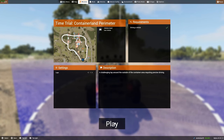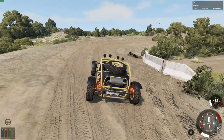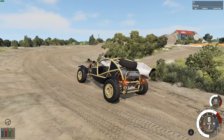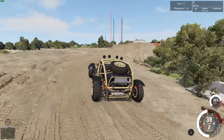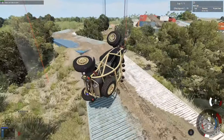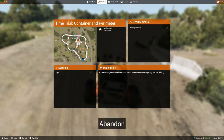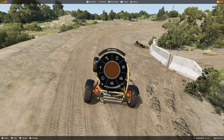Container land perimeter — start, just one lap. There's a big jump we've got to get over. First-person view is needed for this, definitely.